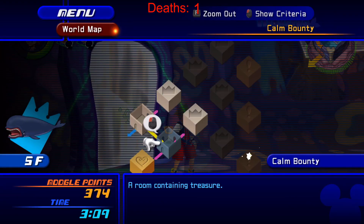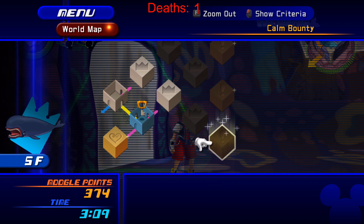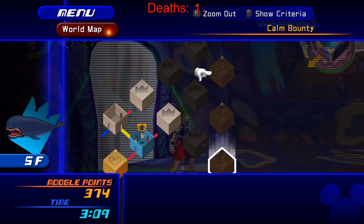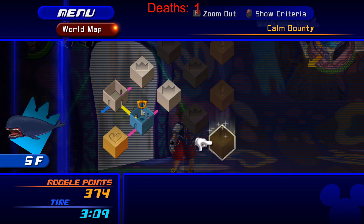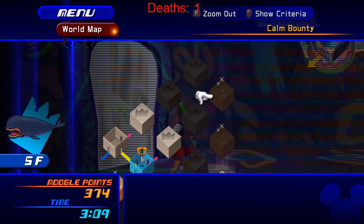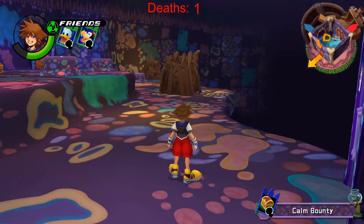I'm actually curious — if I go to the world map, I can see the layout. I'm assuming this is the special world. Is that my destination, or is that the special room? The one that has the bounty card? I don't actually know.